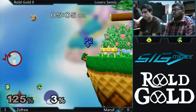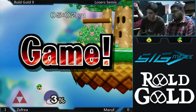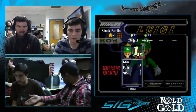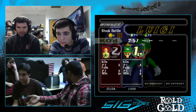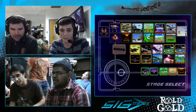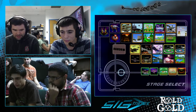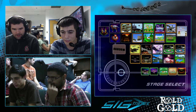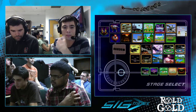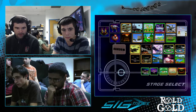Forward tilt to get him off the ledge. That's what I was talking about in an earlier match when he was playing against Curb and he kind of just held on the ledge. But now going down and getting that back air — that's great to interrupt their recovery. When you're recovering you want to mix it up so they can't get a read on how you're going to recover. Mixing up your edge guards is really good so that you get them in a habit of thinking particular recoveries are safe, and then you can do something unexpected. He hadn't done that the whole match, and when he did it caught Zofria off guard and won him the game.